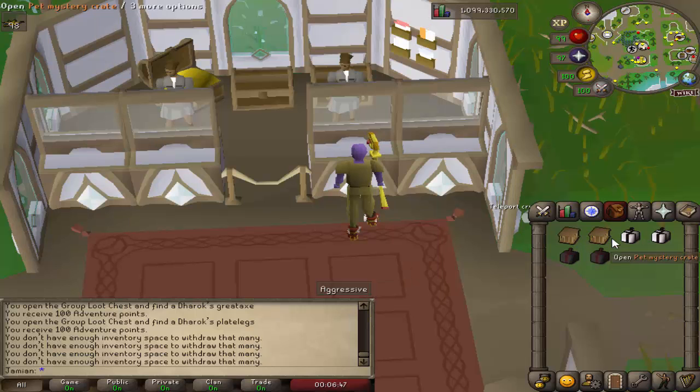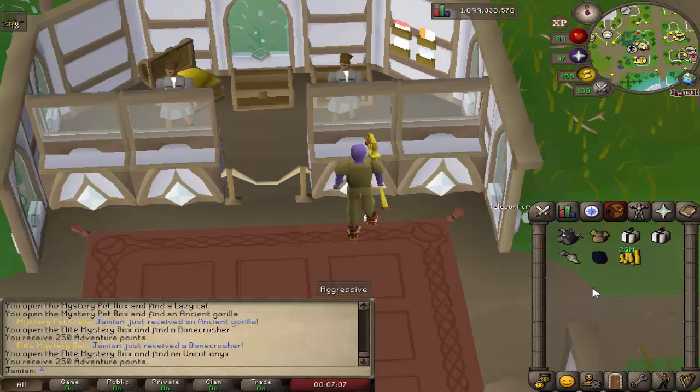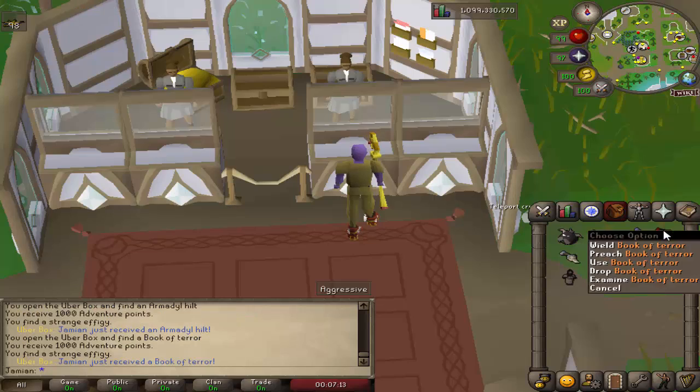Let's open up these and see what we get. You can get legendary companions from those — it's definitely the best thing you can get from those crates. Bone Crusher, nice. It's rare but we already got one, so if this was legit we wouldn't want that. Armored Hill, interesting. And Book of Terror.